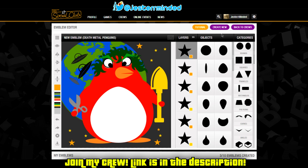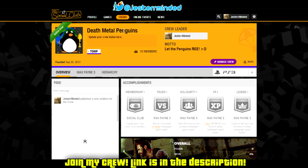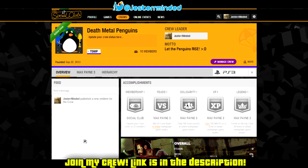Now go back to Crews and click on that. It'll take you to a list of your crews — because I only have one, it automatically goes to Death Metal Penguins. Click on the profile of your crew and scroll all the way down. Hover your mouse over the emblem and a little chat box will pop up. Click on the purple button that says 'Make Crew Emblem,' and it'll set your crew emblem to that emblem.